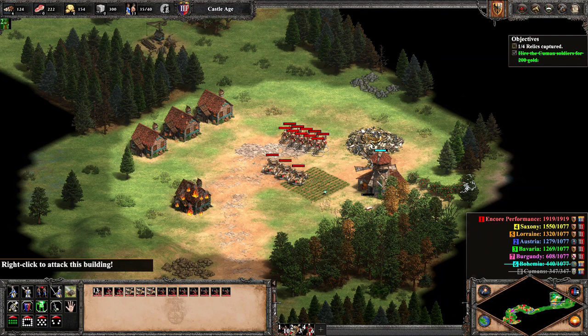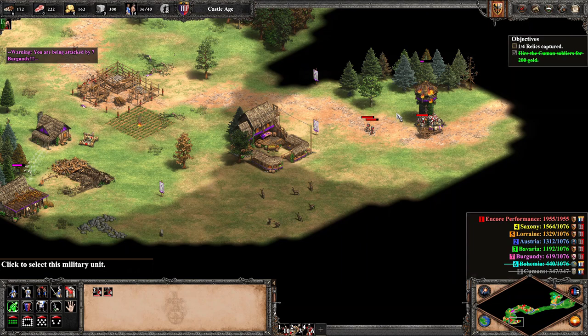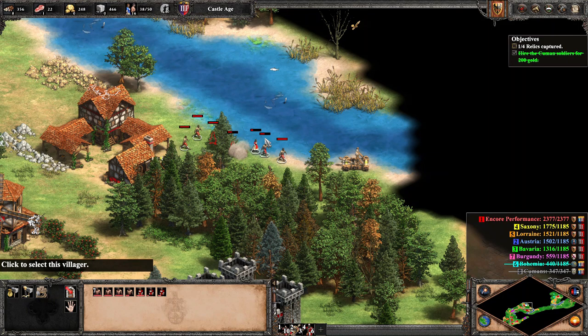After cleaning up Bohemia, we finish off pink by destroying these 2 trade carts. We have a very close call with our villagers to a Saxon mangonel, and for this yellow is who we shall target next. Since we have knocked out 2 of our 6 opponents, we can play defensive for a moment.